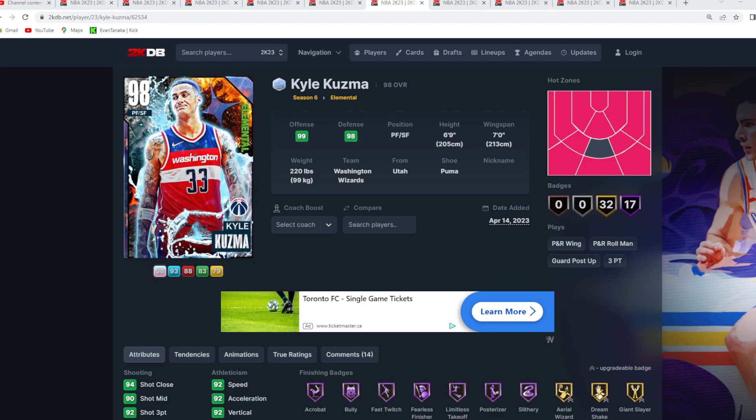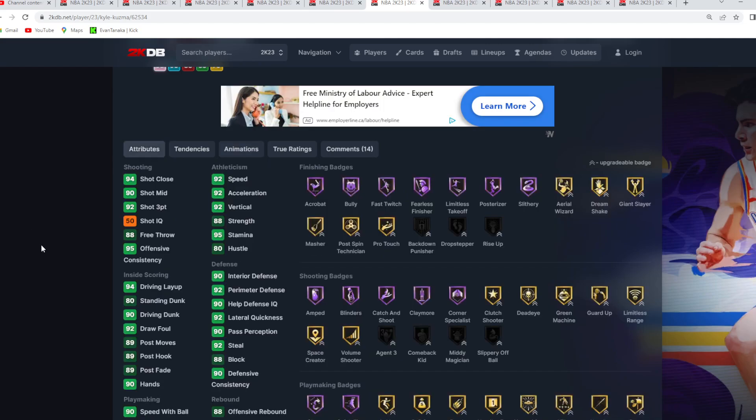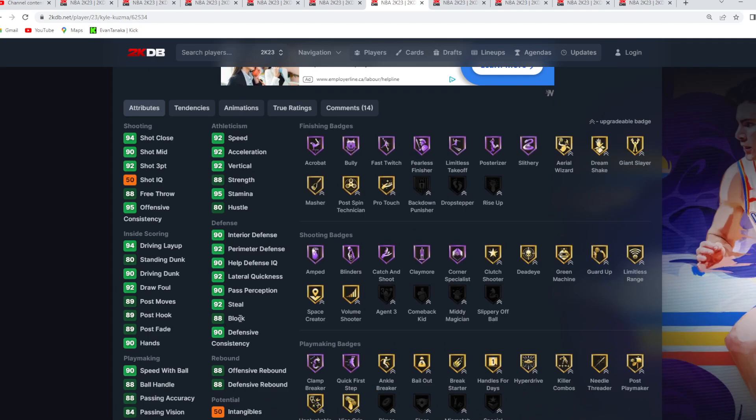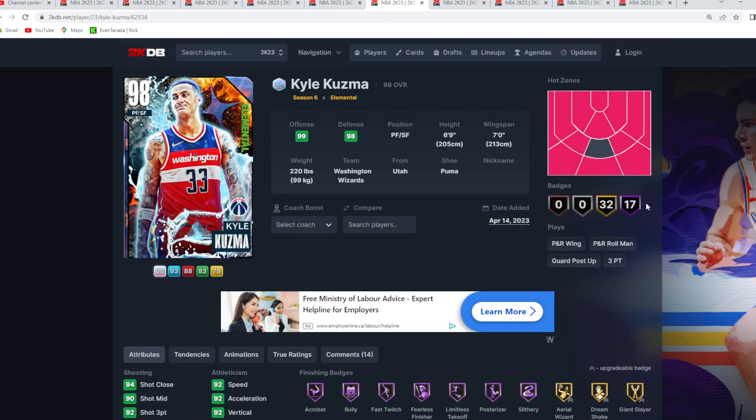Coming in at the number 6 spot is an offensive demon at small forward — Galaxy Opal Kyle Kuzma, a 6 foot 9 small forward with a 7 foot wingspan. He has one of the best jump shots in the game — the Kyle Kuzma base and the Kyle Kuzma upper on very quick timing. It's super easy to time and green with, and super fast so he can get the shot off before a contest. Really good in the catch and shoot too. He's got really good dribble sigs with the Kyle Lowry size up, the Trey escape, Dame behind the back — he just moves really well in game. And he's still a solid defender with a 92 steal, 88 block, 92 perimeter, and 19 tier defense, with 17 Hall of Fame badges total.